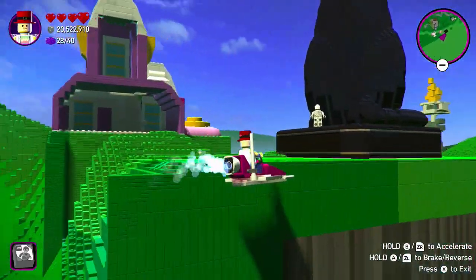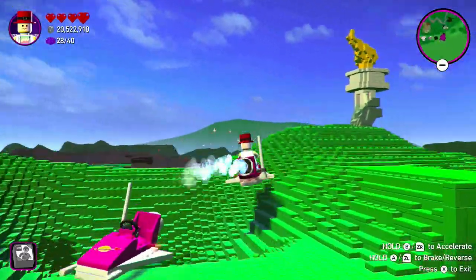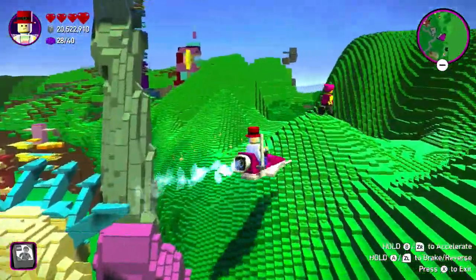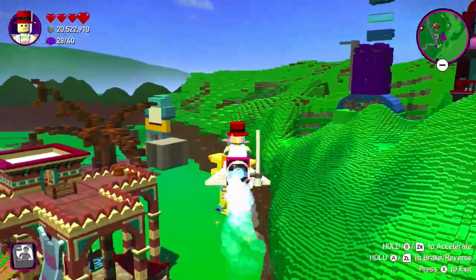That's how to glitch out of the map in Suspocalypse Star. There's a whole world to explore out of bounds — it is really crazy. It's really easy to go back in bounds too, but once you go back in, you can't get back out. You have to do the whole glitch again.